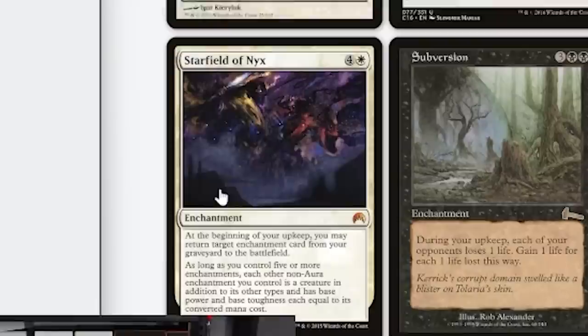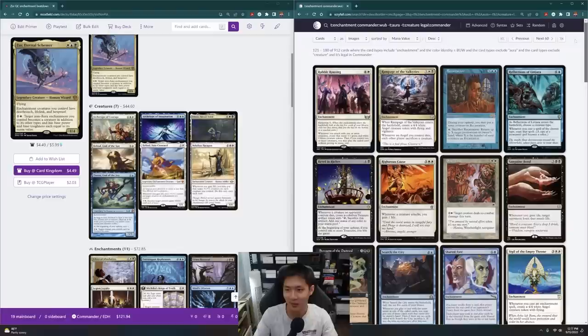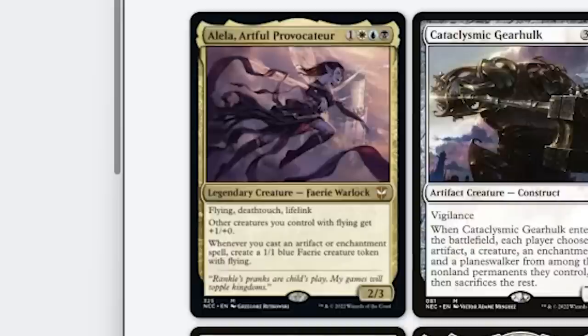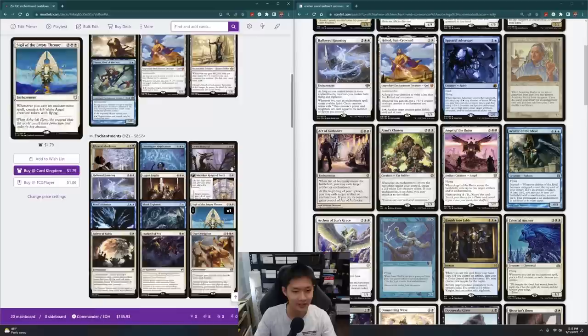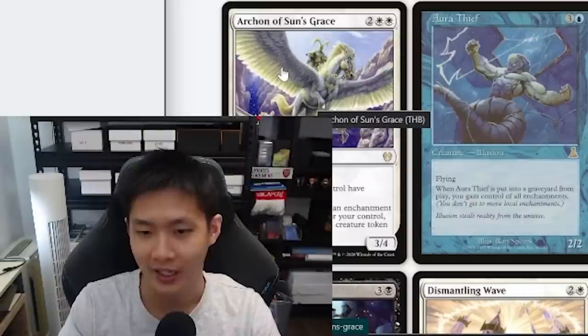I'm going to stop looking by mana value since we've reached four mana value and that's not very impressive. I'm going to try and find more enchantment synergies — things that care about enchantments in these colours. So Aleela — when I cast an enchantment spell I get a Faerie, and creatures with flying get +1. That seems like a different take on Esper enchantments. Hallowed Haunting is something I definitely want. I'm just trying to stick to having as many enchantments as possible in the deck.